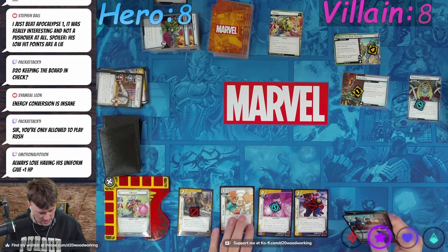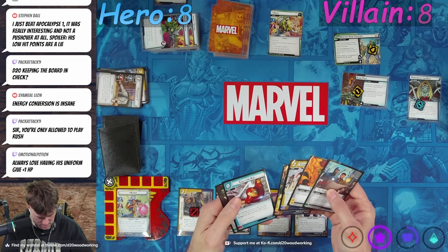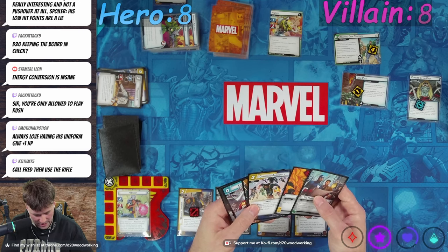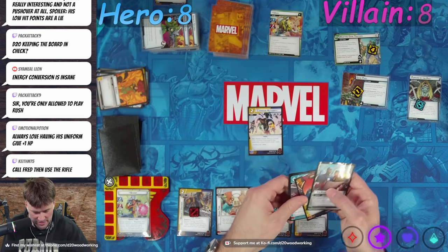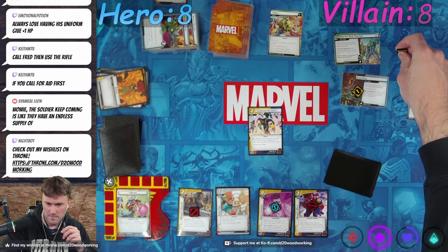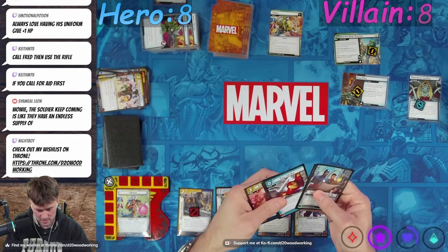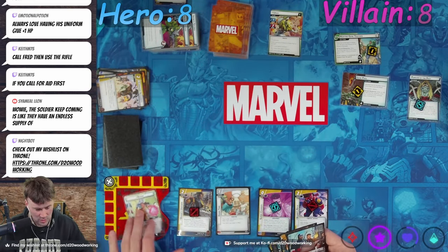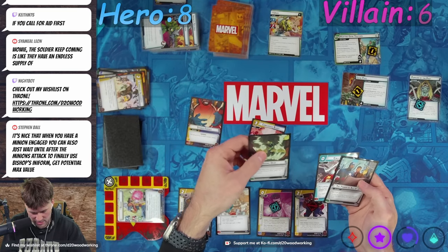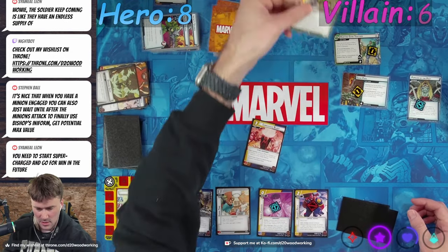Do we call for eight or not? We use the double to play Command Authority — remove three threat, drop this back down to one. Draw one — Concussive Blast. Now let's do two damage. Let's Concussive Blast him with Stored Energy and Digging Deep — deals six damage. We pay for this with a resource event, ready Bishop. Six damage knocks out Unus stage one.